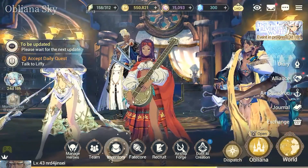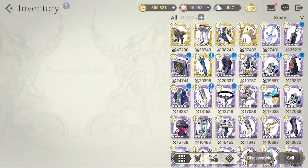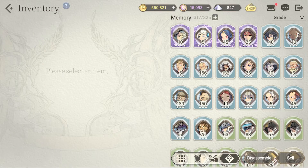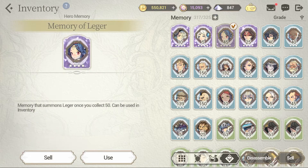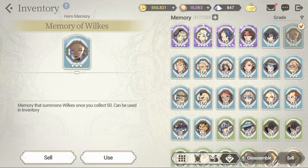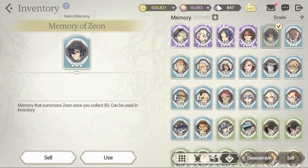Come over here to my inventory. So I don't have Legger, so I've been focusing on Legger, and I've been focusing on Wilkes because I don't have Wilkes. I was also focusing on Zeon just to get him transcended and get more copies for the Transcension, but I'm kind of running low on Solar Seals now, so I've stopped for now.